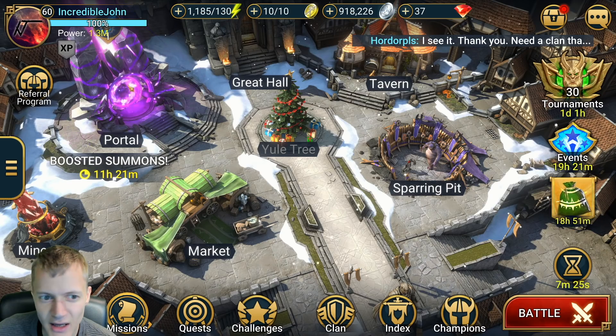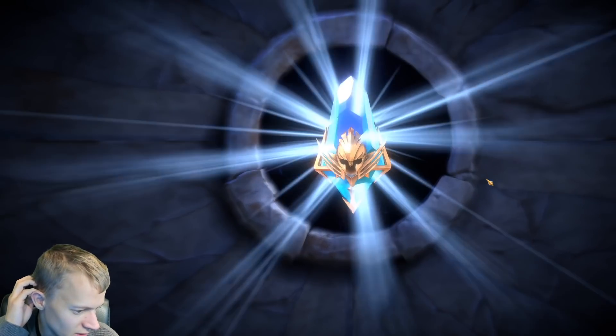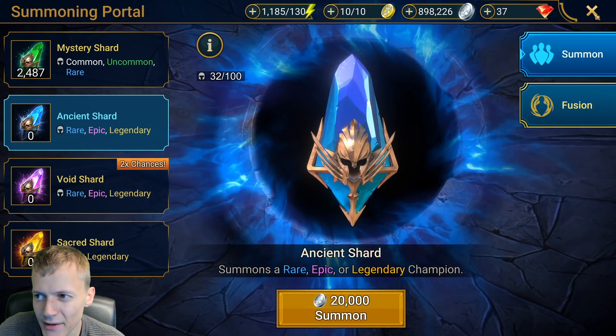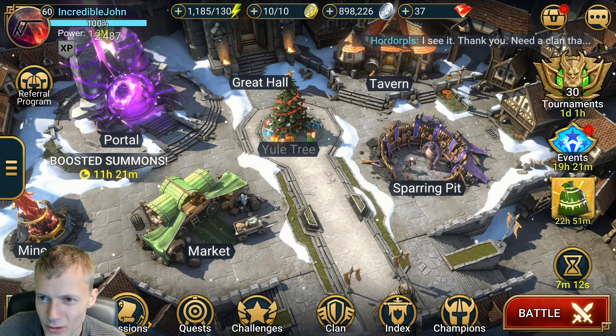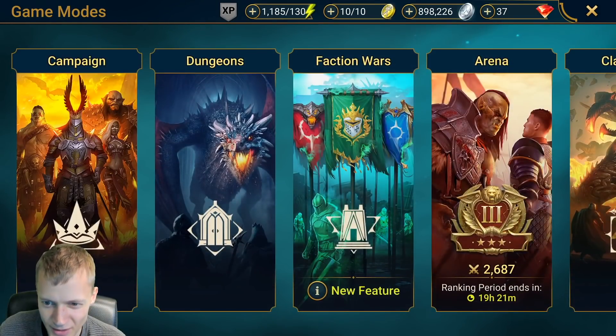Before we do that, I'd like to open up the ancient shard. There's a summon rush going on — cool, let's do it. Let's do an ancient shard pull. It's probably not going to be a legendary — and yeah, I got a legendary: Bloodbraid. No thank you, I don't really like that one.